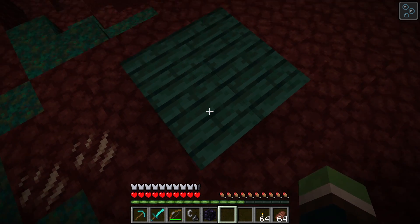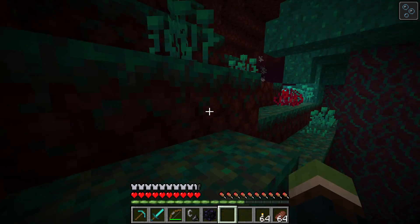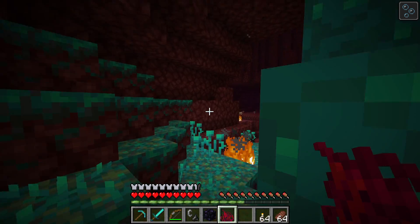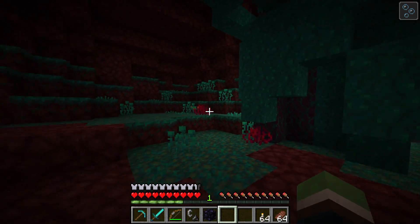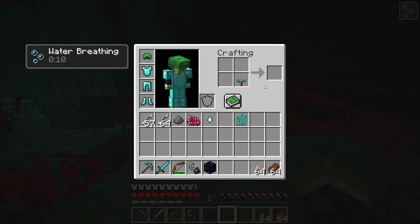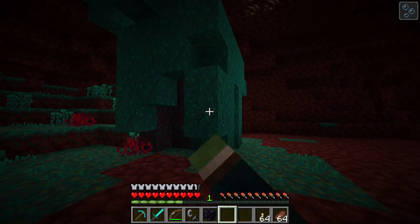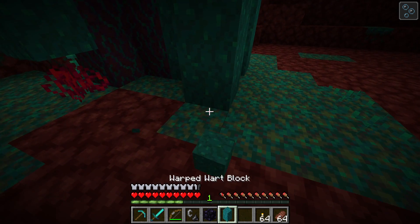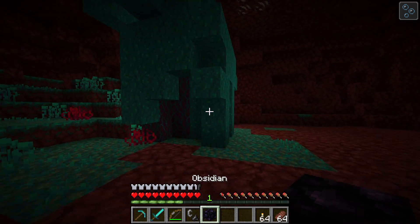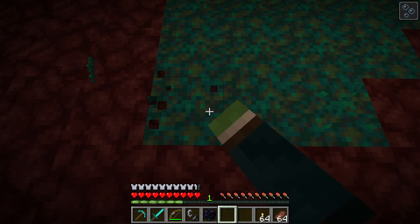I don't know what any of this stuff is. Warped roots — what does that turn into? Nothing, but look at that — it's like green planks. Supposedly there are a bunch of different biomes, so let's walk around. That looks like coral. Crimson roots — oh my gosh, how much stuff did they add? Wait, what's that — a new mushroom! Warped fungi, oh my god, this stuff is so cool. Warped wart block — that can definitely be built with, it looks interesting. Nether sprouts — there's so much stuff!